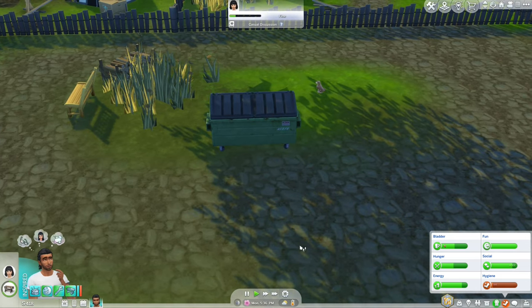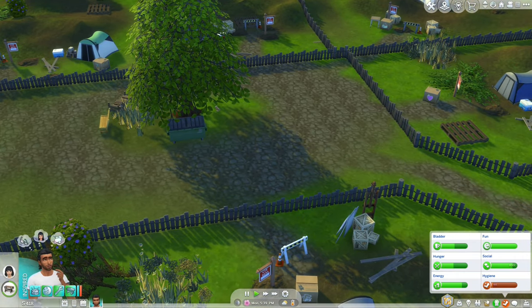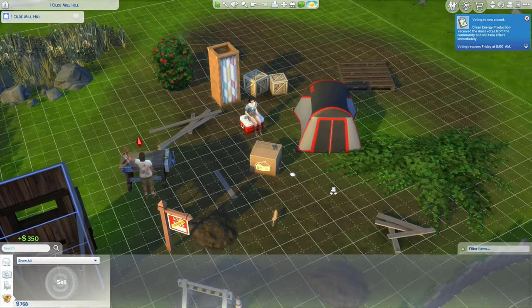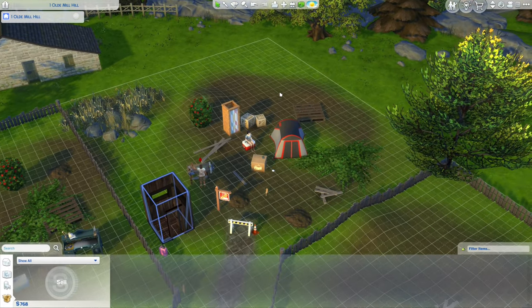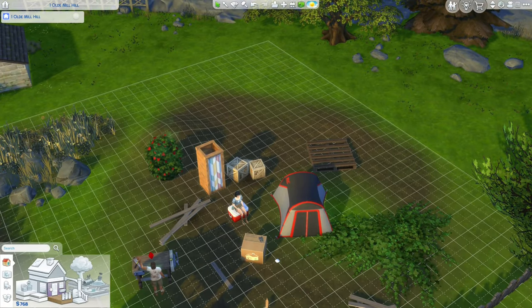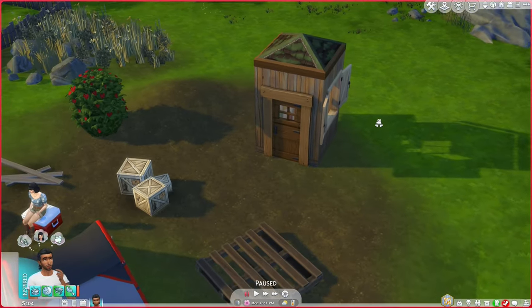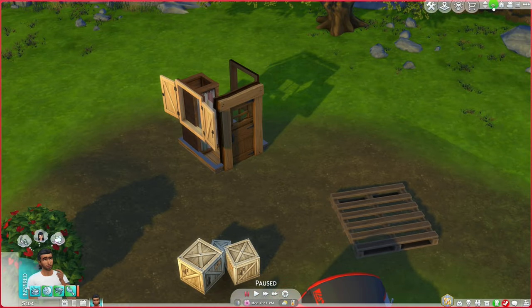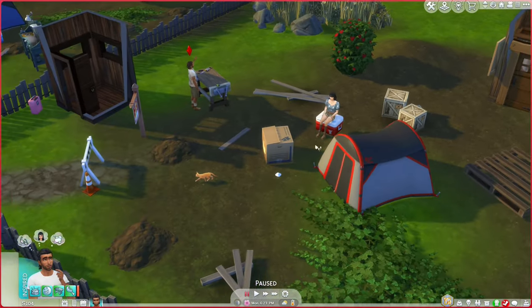I'm going to give him the dumpster because it's part of the common area and it's a basic necessity to be able to throw away plates. Since I have a stay-over guest, I might build a small room to put the shower in so they can shower without being embarrassed. And there's the beginning of our house — just a tiny little place, but at least they can shower without interrupting each other.